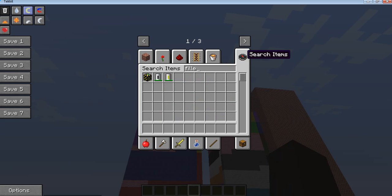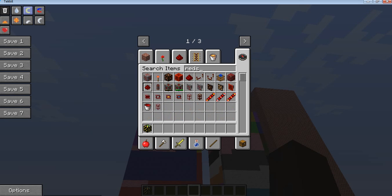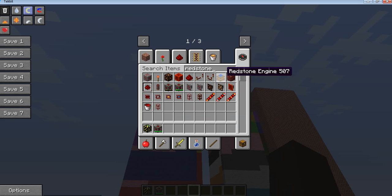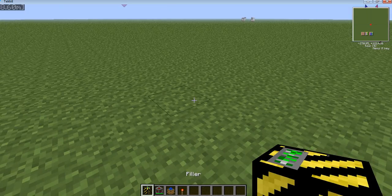If you're in survival, I'm not going to show you how to do it because it'll take some time. So just get a fill-out and get some redstone cells. If you're on survival though, just use recipe mode and don't use redstone cells — just use redstone engines. They're a lot slower, like 10 times slower, but if you're in survival it helps.